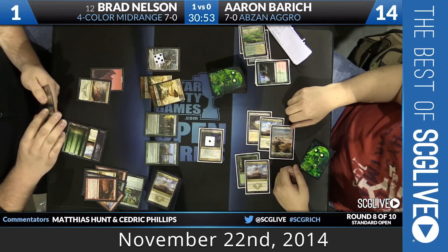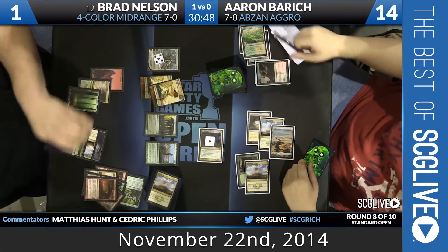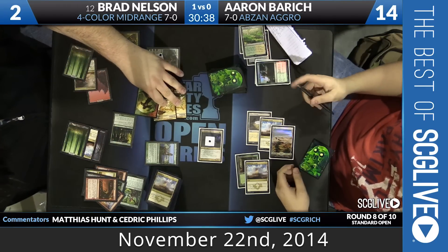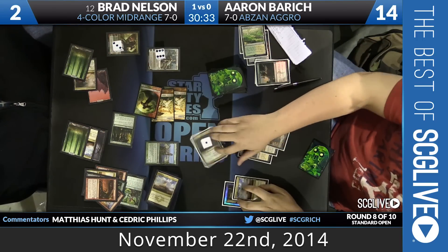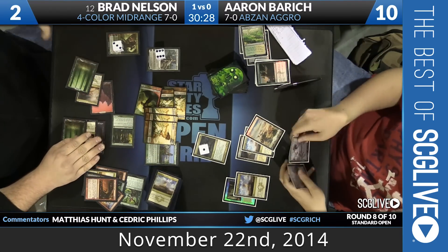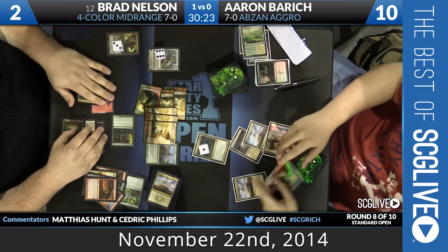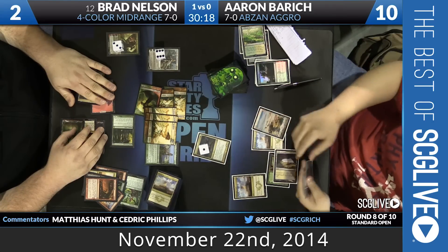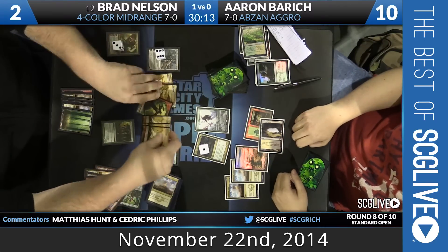There's Courser — Courser starts to gain a little bit of life, so there is that. It has to get Brad up to four before he's out of range of a Siege Rhino topdeck, however. Now we're getting aggressive — hello Xenagos, along with Soldier Tokens. The reason he's getting aggressive is because he just wants to get this game over. Looks like it's just a copy of air — it's not Siege Rhino. Aaron getting so close here, but equally impressive is just how quickly Brad's turning this game around. Aaron has one more turn to draw Siege Rhino, and it's not because Brad will be at four — it's because Aaron will be at zero.